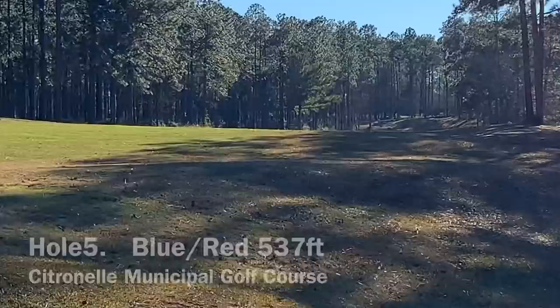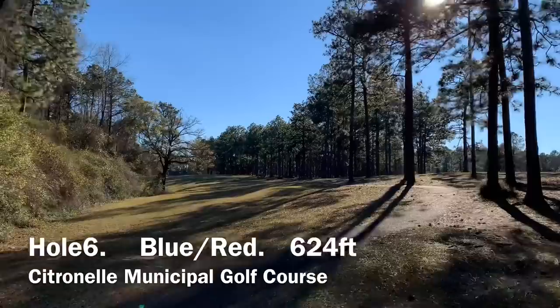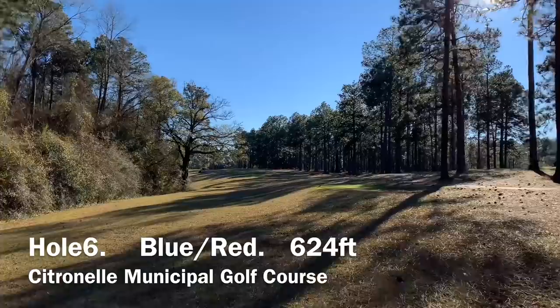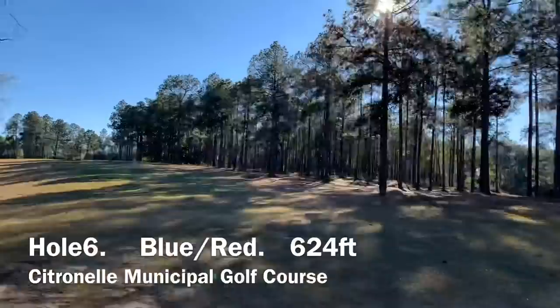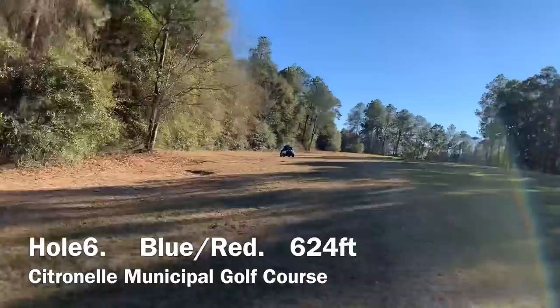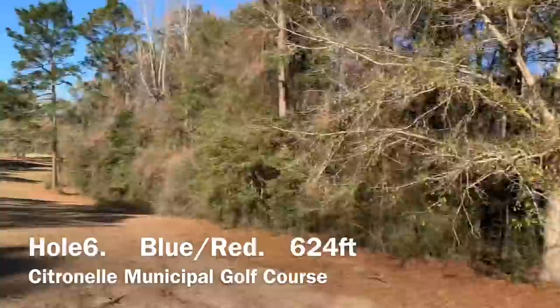Hole six is 624 feet. This is a slight par four hole. You want to throw it about 350 to 400 feet on your first shot. Your second shot is going to approach to the left side, probably about 25 feet off the wood line. You have cart path to the right that is out of bounds, and you do not want to go into the woods — it plays as a natural OB. Hole seven is 288 feet. It's a straight tunnel shot with a slight fade.